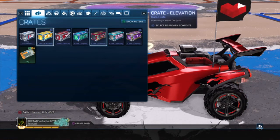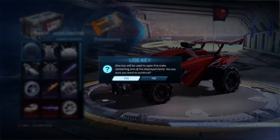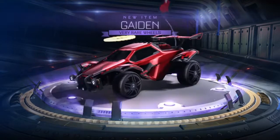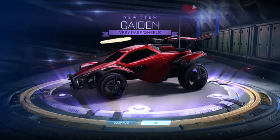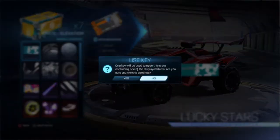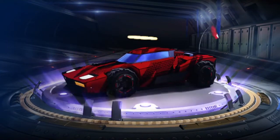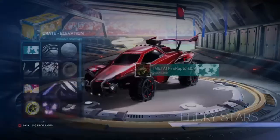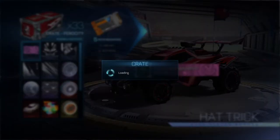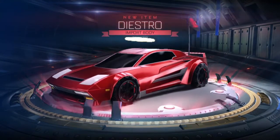Now we are going to do one of each crate — we've got seven crates left. So let's go. Accelerator crate — we get some okay wheels again. Alright, Elevation crate — let's see what we get. We get Repticomic for Breakout, nice. And then we'll do a Ferocity crate. And we get Deathstroke.